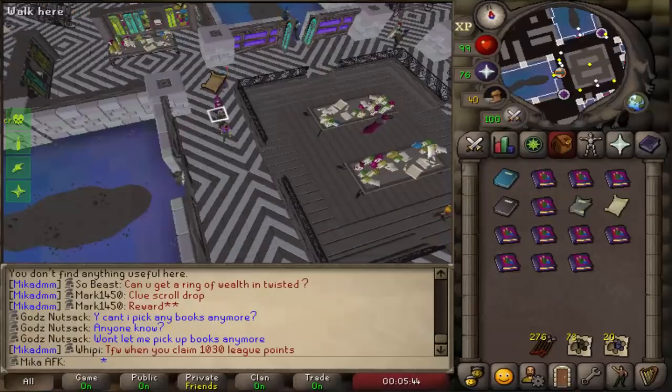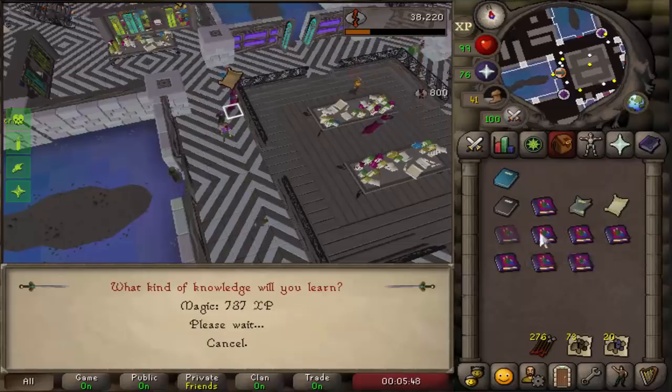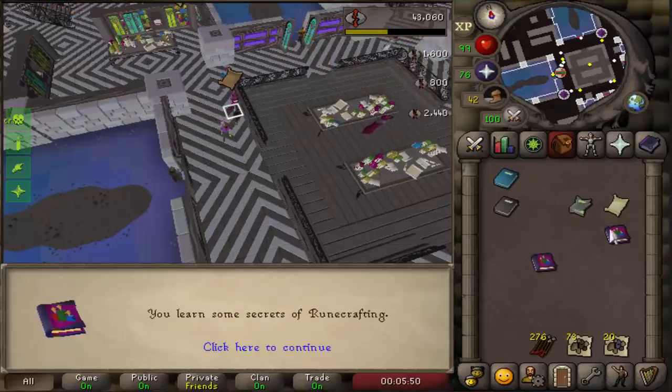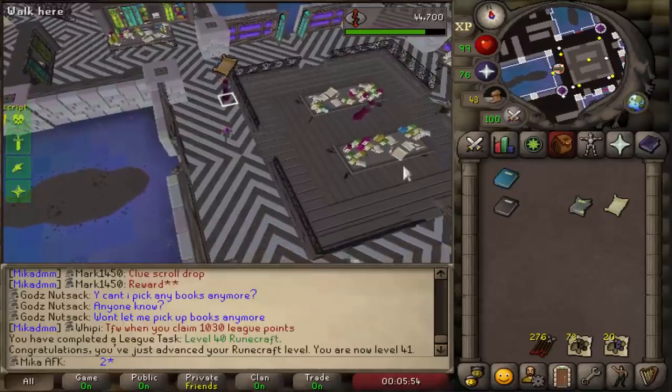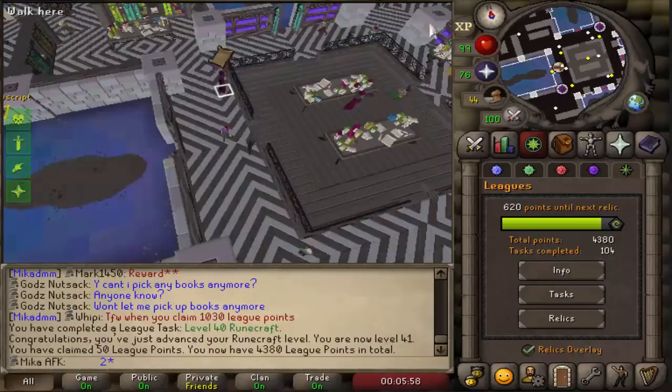This is definitely gonna be enough. I got really lucky in the end, so I'm pretty much gonna be using all these books. Can I do this faster? It looks like I can. Very nice. Let's see what level we actually end up getting — 41. Very nice, and I can now claim tasks. 620 points to go.